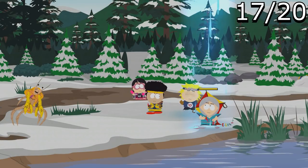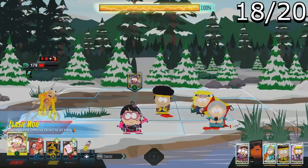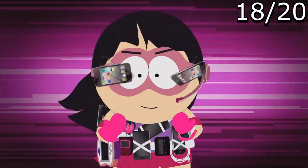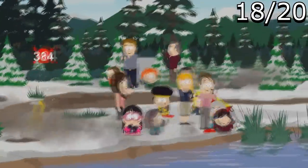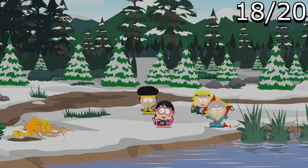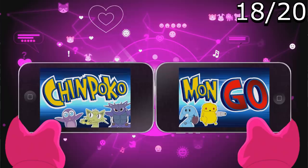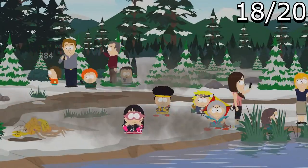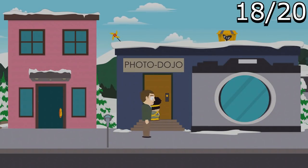We're getting toward the end — this next one is a Pokémon Go reference that can be seen in Call Girl's ultimate ability. As you probably know, when Pokémon Go first released, everybody was stampeding everywhere with their faces in their phones — some even got hit by cars. The animation references that exact phenomenon.